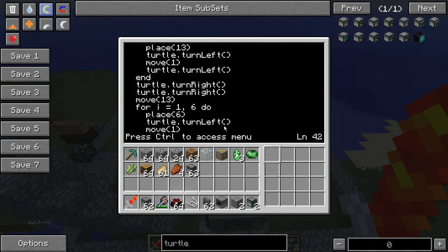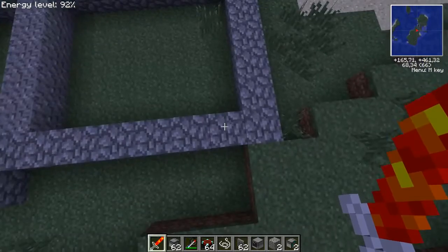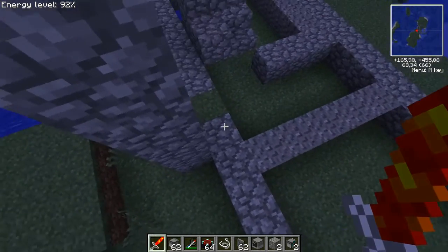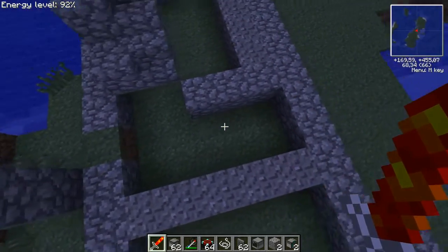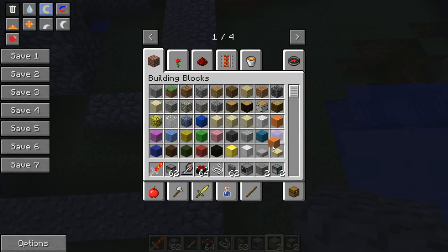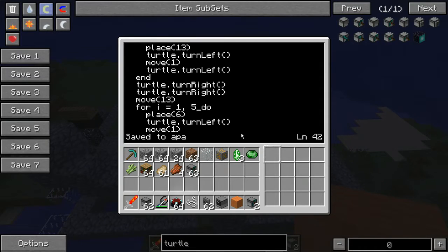I'm only going to do this four times — move 13 and do this six times. I can't control my keyboard. One, two, three, four, five — let's leave this row untouched. It will end up here when we're finished. I should make myself some torches or whatnot here.